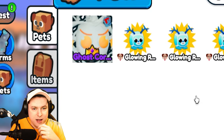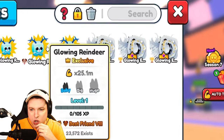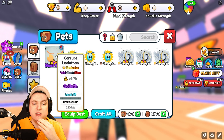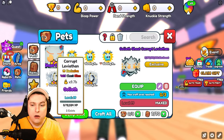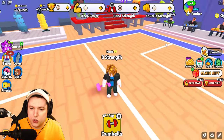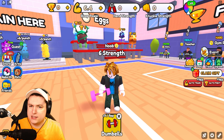So he has that and he has my pets. This is a noob that is spawning with a Corrupt Leviathan — two exist, level 99, 9.7 billion. Let's see how crazy this thing is going to be. I'm going to do one curl and I got six strength — 6.4 to be exact.